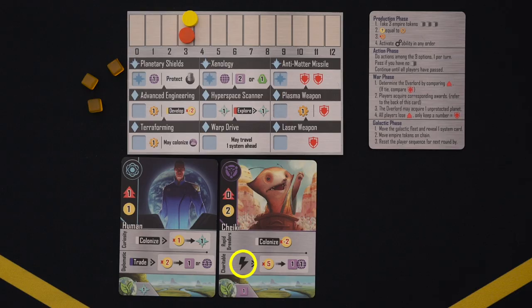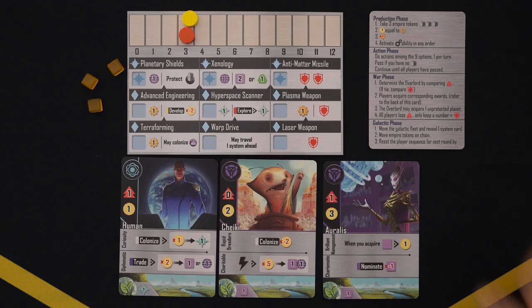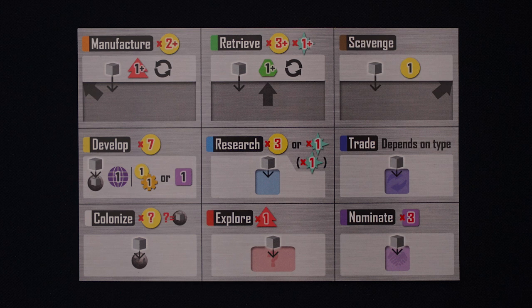During the action phase, each player will take turns spending their action cubes to activate various actions. On top of this, during your turn you may activate as many free actions as you like — denoted by a lightning bolt — and you can play one faction card from your hand. Let's look at the different actions you can take, which are all shown on the action board.